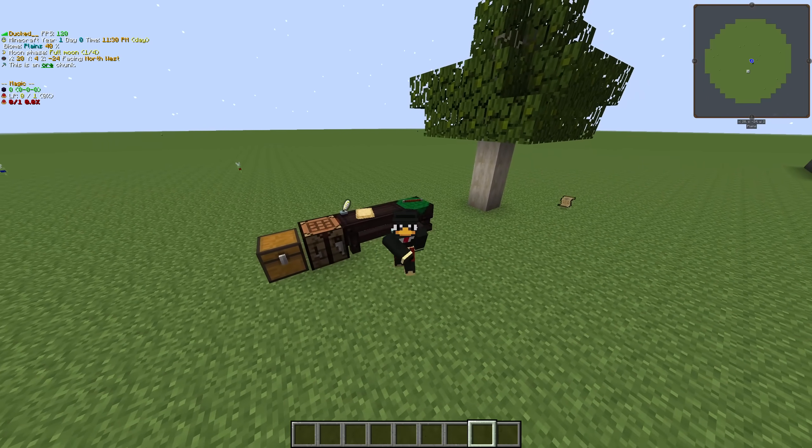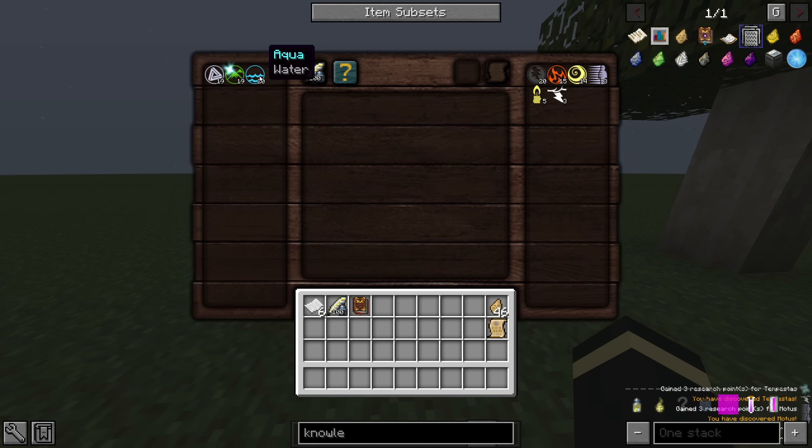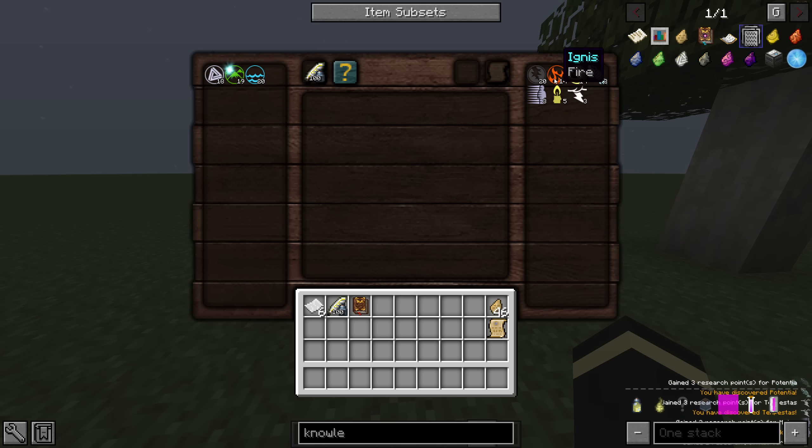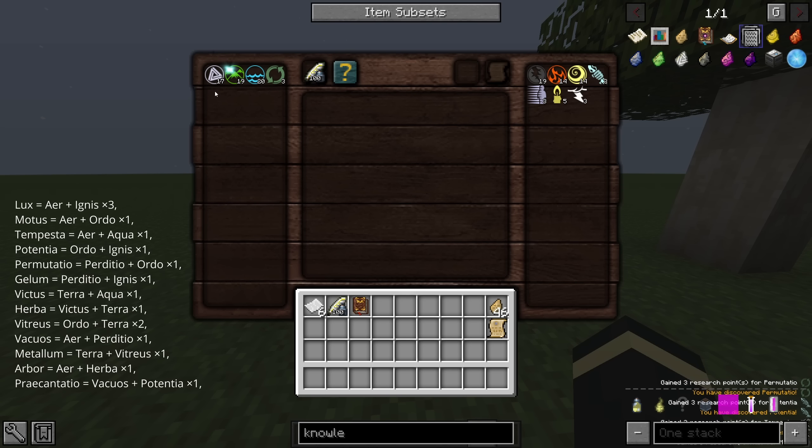Now for the actual research: right-click the research table you made earlier so you can see all the aspects on both sides. You will need to combine these to discover new aspects — follow these steps very carefully, as making a mistake can be annoying if you run out of aspects and don't have more Knowledge Fragments. The following aspects are given to you by default and happen to be enough to do all the research needed for nugget transmutation. A list of which aspects you will need is shown on screen; you may need to combine some more or less times than listed.